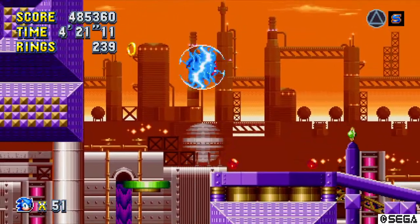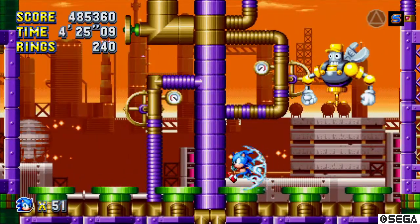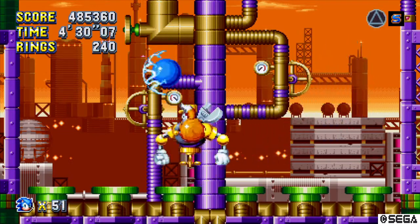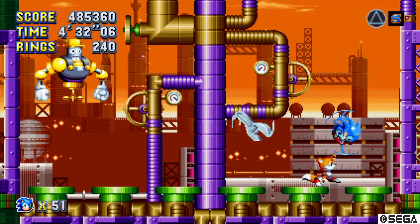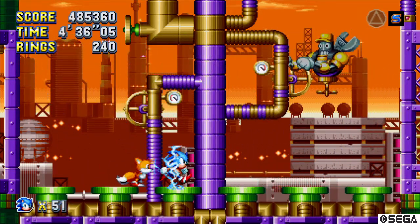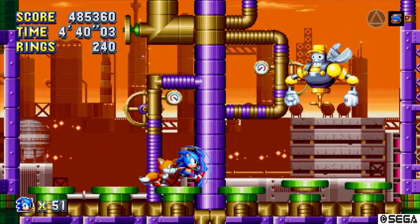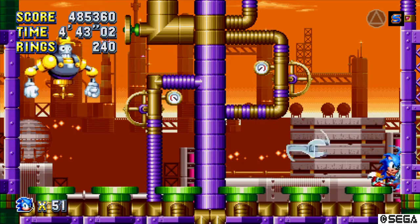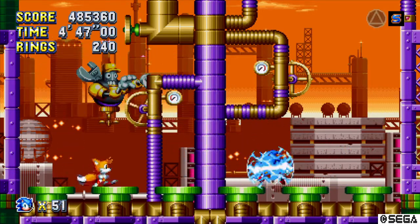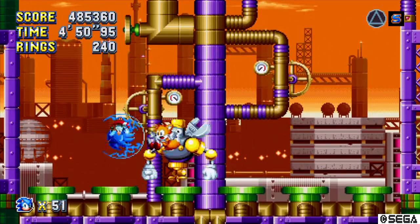I actually don't need them to get up here since I got the thunder shield, and here we go — this is the boss of the level. You want to avoid hitting directly underneath him, and also stand on the two pipes in the middle, otherwise you're gonna get hurt.